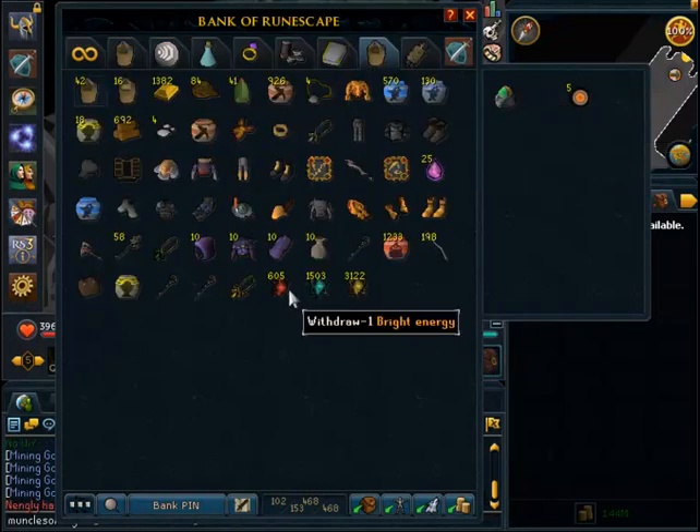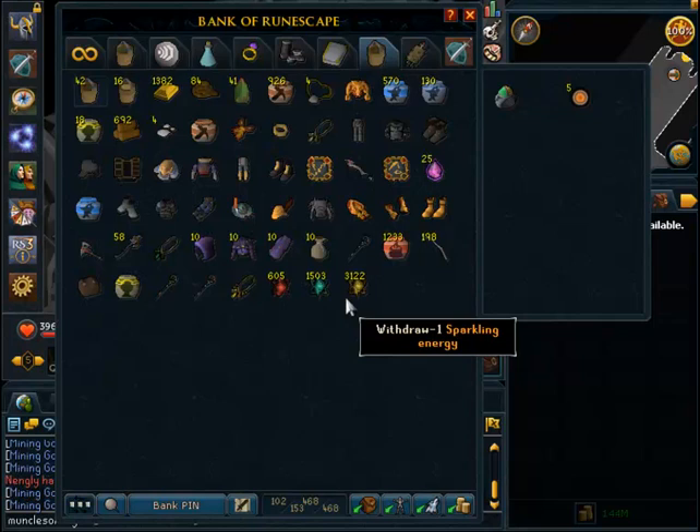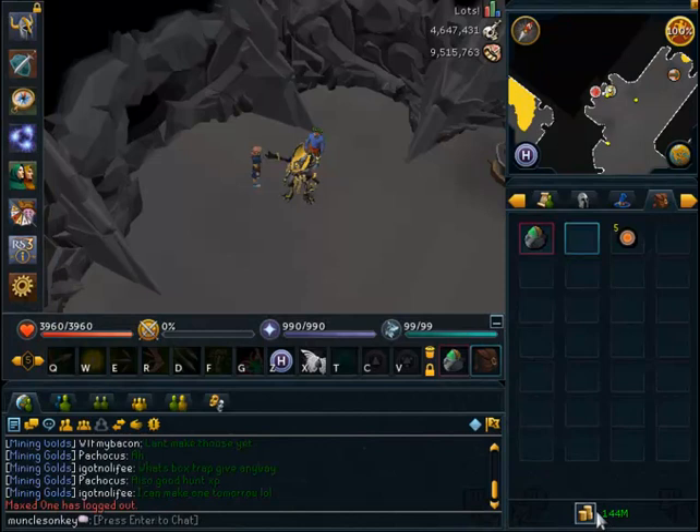I've been saving these because I could sell them, I suppose, but I don't think these lower-tier energies are selling for very much right now, so I may start selling the energies once I get to a higher level. I believe these are also going to be used when the next skill comes out. The GE limit on these things is only 100 every 4 hours, so it's really hard to actually buy them. I figured I'd just save these — I don't need the money all that bad anyway, because I have a fair amount.